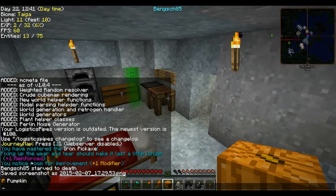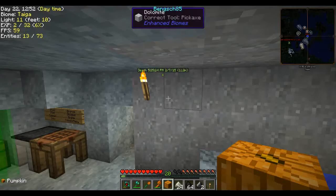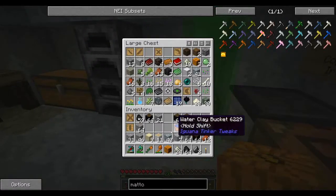I mastered my iron pickaxe — I got the master level, which is the top level you can get. I also got reinforced too on top of that. I also leveled up my copper shovel; I was all ready to stick moss on it and it turns out I got moss for the modifier.